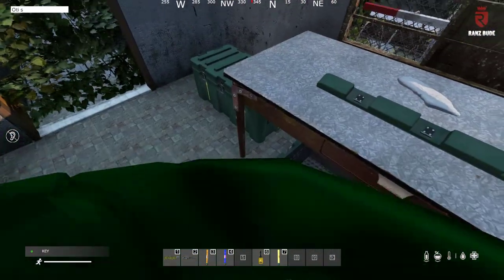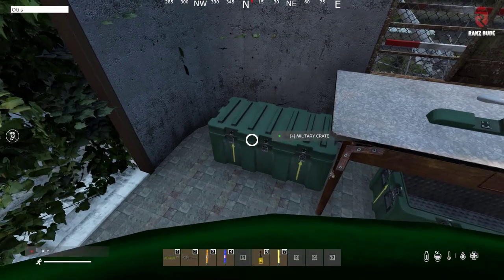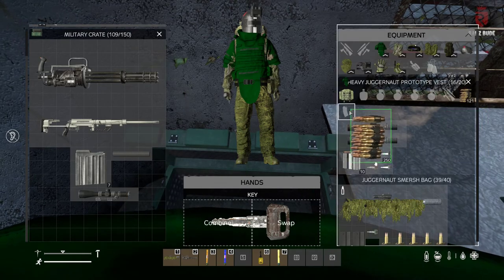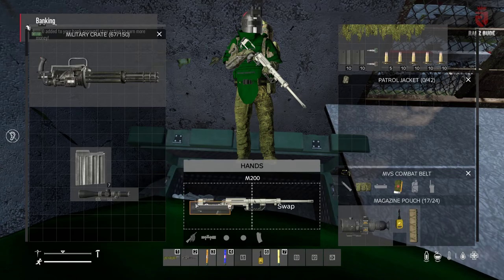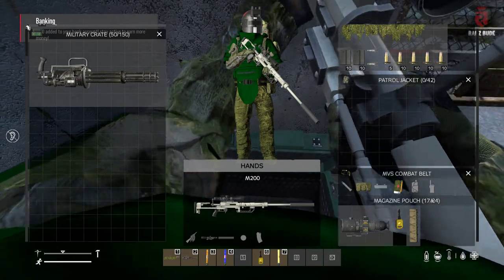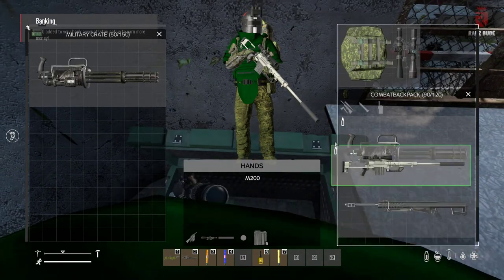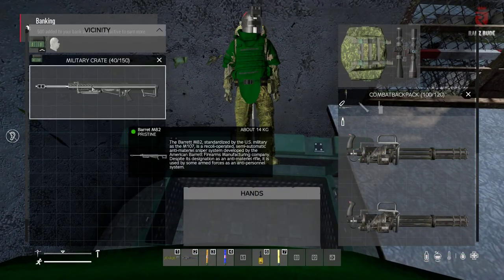Here at the corner we open this one and inside there's a minigun — beautiful. Not as if I didn't have one already, but still very nice. Let me just grab the minigun real quick.